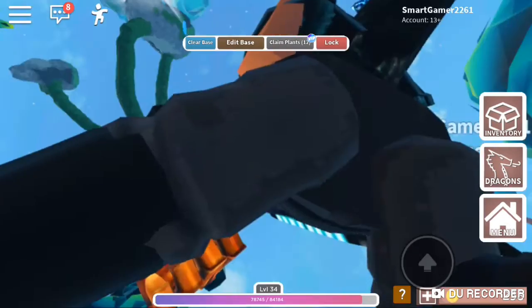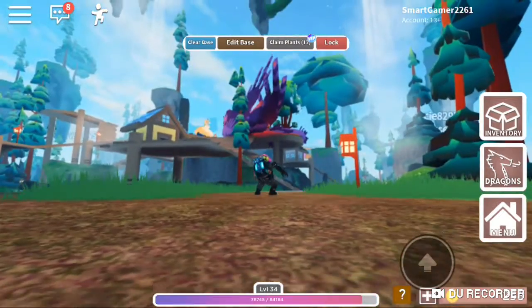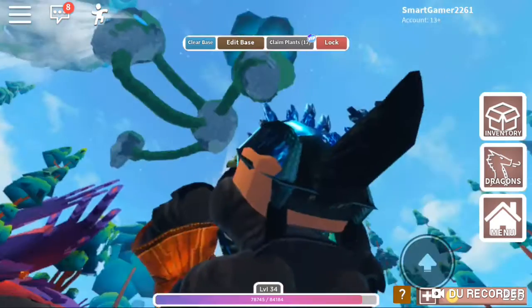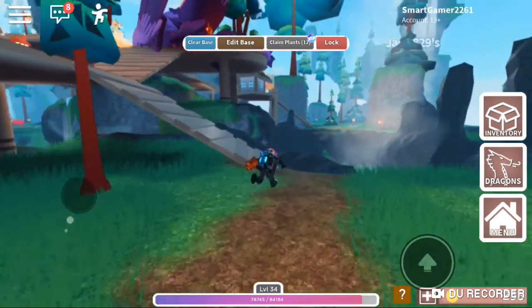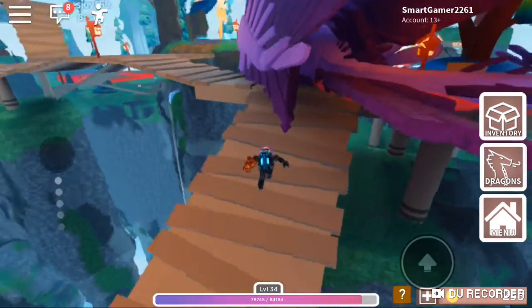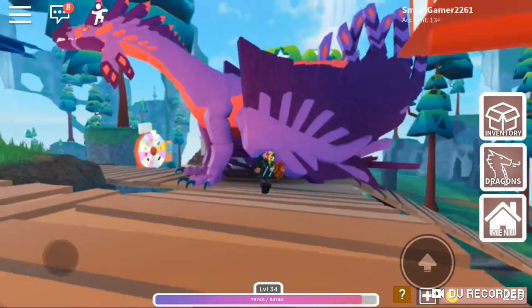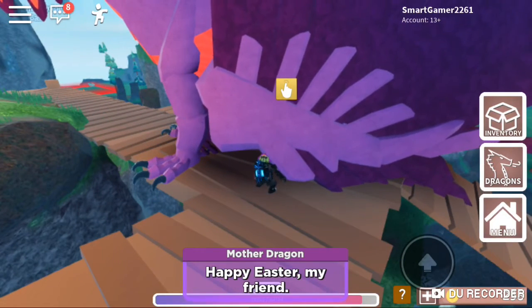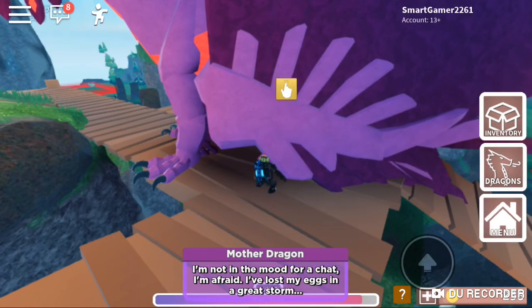Hello everybody, and today I'll be showing you how to get the dragon egg from the mother. This egg is in Dragon Adventures. You don't want to go in the middle of spawn - you have to come to this dragon right here, which is the mother. You're gonna talk to her.